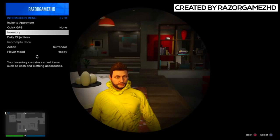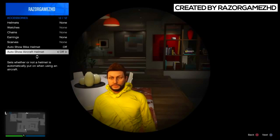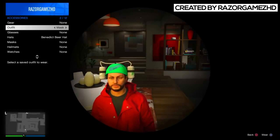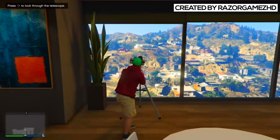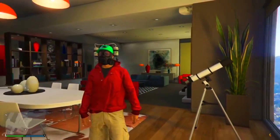Now you can pull up the interaction menu and put on the outfit that you've just saved, then back out of the telescope. You will now have the gas mask on the outfit that you saved. As you can see, I have saved the gas mask with a bear hat and it looks absolutely insane.